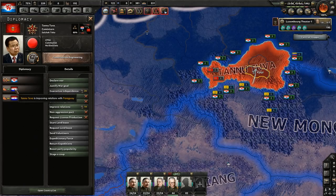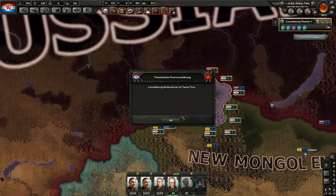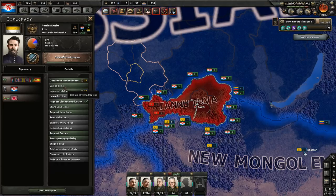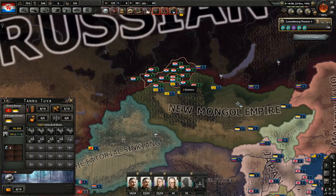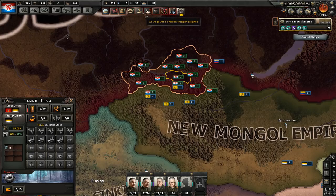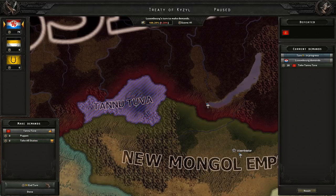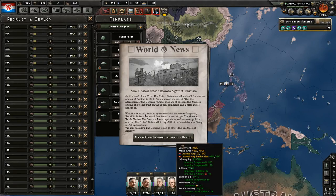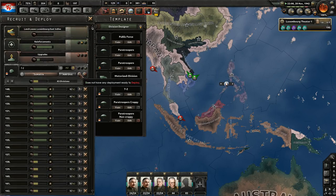Tanu Tuva is communist, so we can attack them without any consequences. And I will call in my puppets to do that — a nice little territory sandwiched between my puppets. A good source of factories. Tanu Tuva has capitulated — where is my peace conference? I am going to take it for myself. Extra factories — thank you very much. I have no manpower, but I can still deploy these guys. I could actually just use them like this.